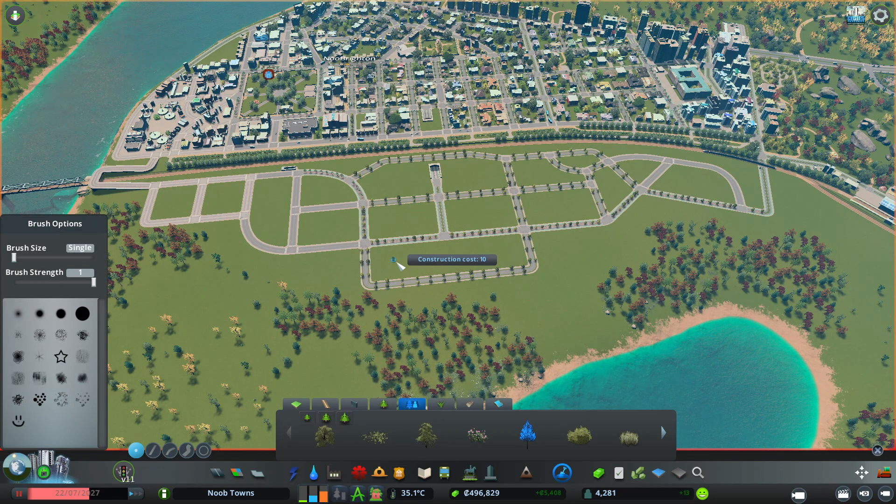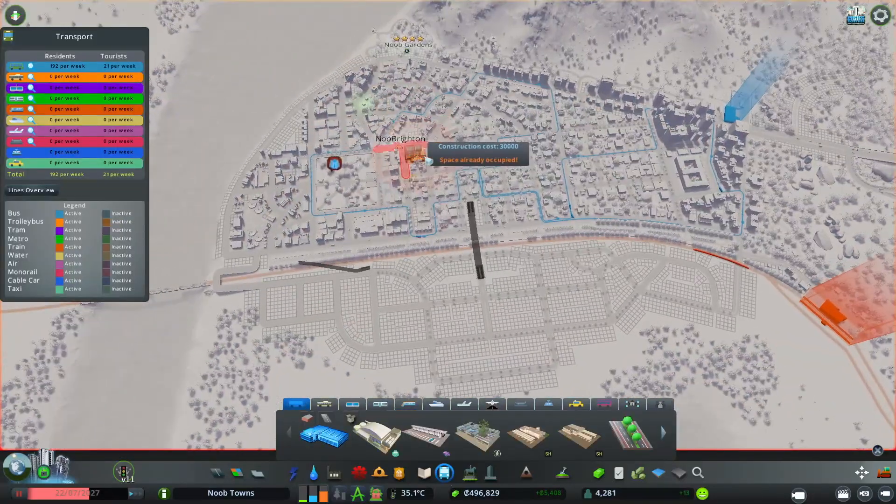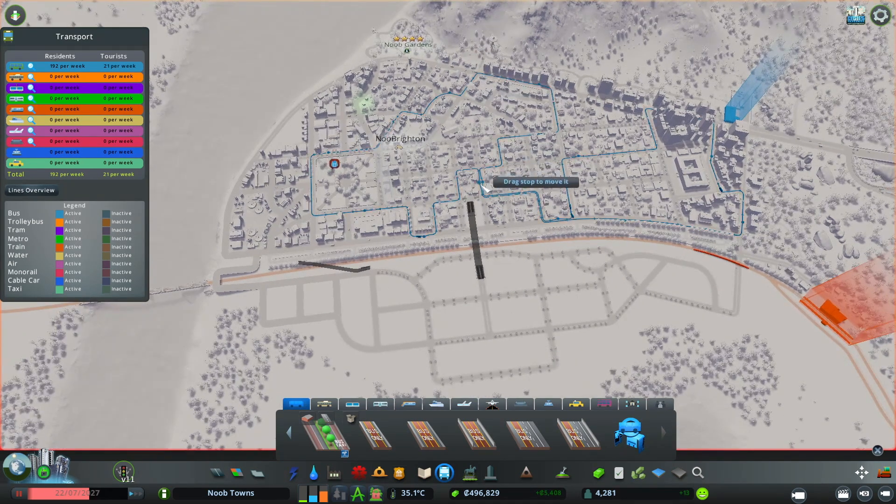Sayo Ires in the comments — sorry if I didn't pronounce your name correctly — reminded me that you can just hold down your mouse and change out all your trees like this instead of clicking on each individual road. I completely forgot about it, so thank you for the tip — that made it so much faster.